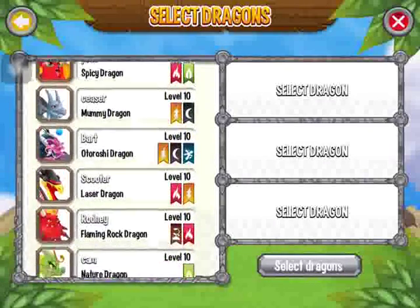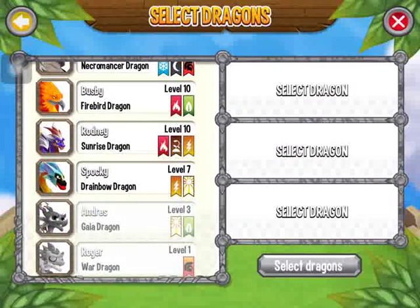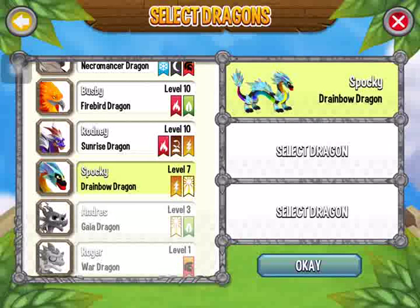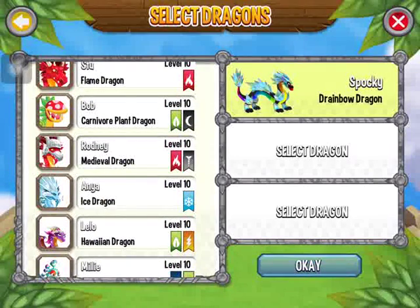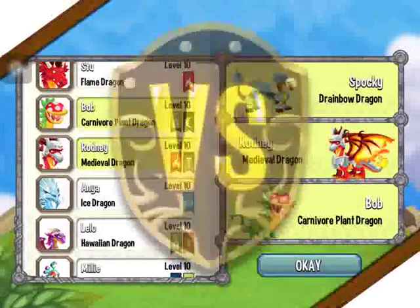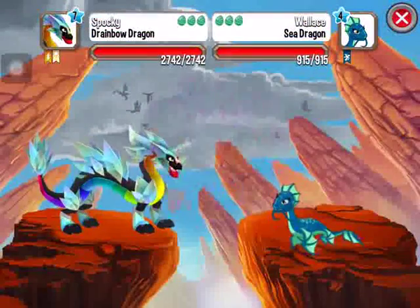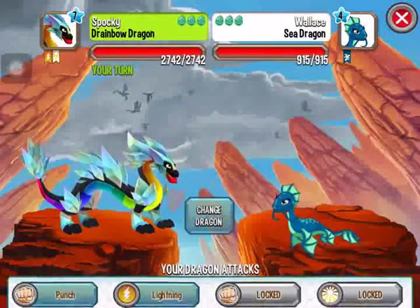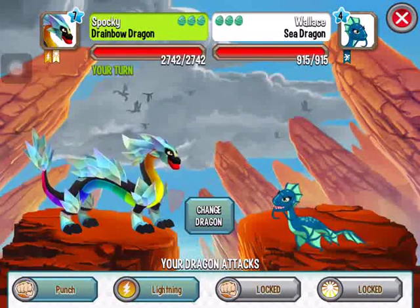He'll be at the very bottom because he's on level seven. There we go, there he is. Let's put a few more dragons in with him — just a few potluck. There we go. Hopefully we're not gonna need it, but we'll see. He's got lightning and the punch, and that's all he's got because he's only level seven.